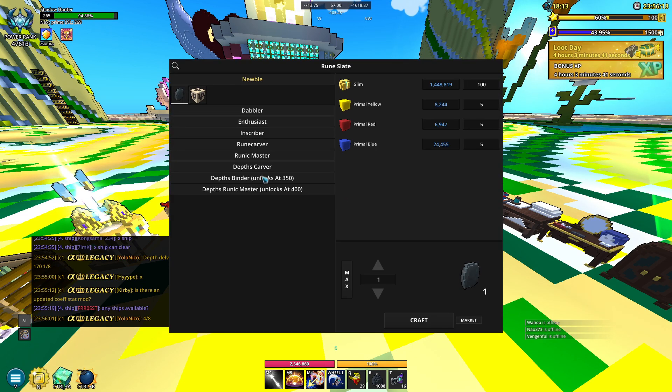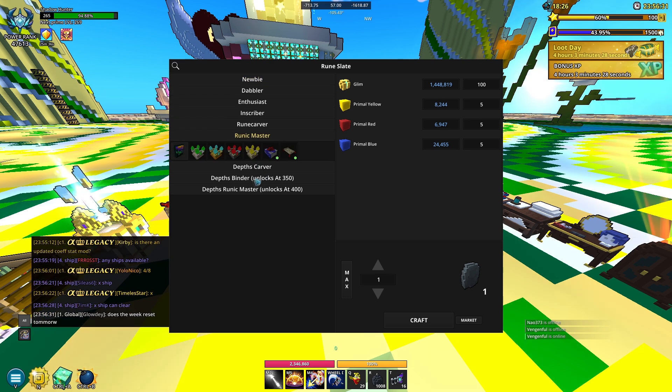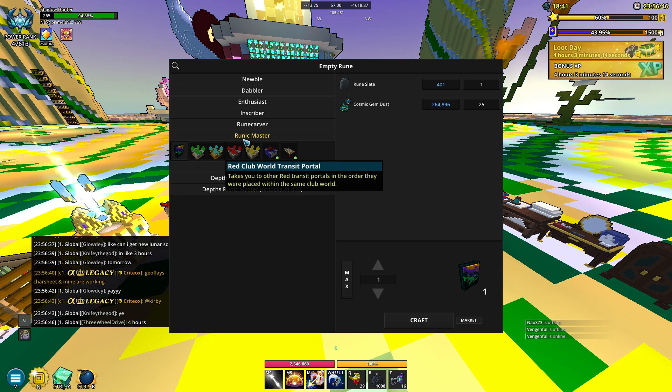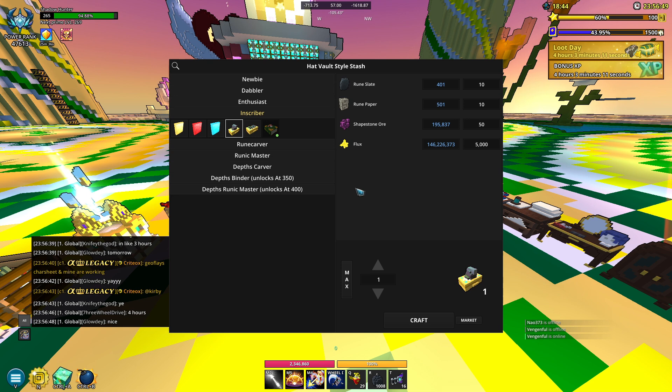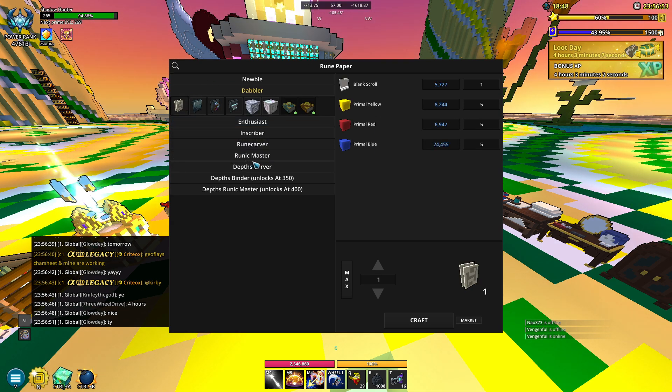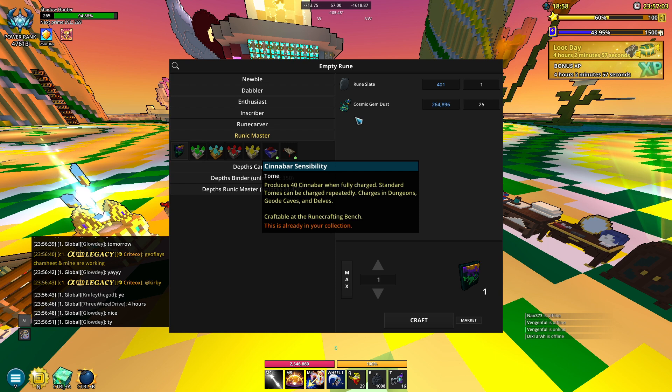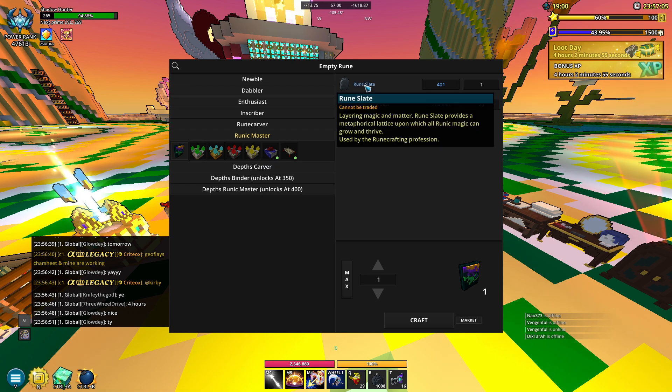If you just want to get the mastery from this and go for the levels, we have something called the empty rune. Assuming you had this maxed out before, because it's not really too difficult, you can just craft these. Rune paper and all that stuff you can find in the previous tabs. Assuming you do have it maxed out, you'll need a bunch of cosmic gem dust and some rune slates.